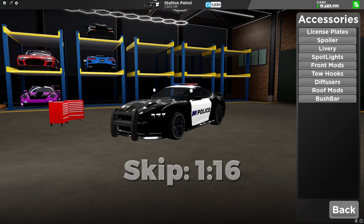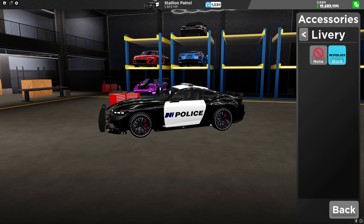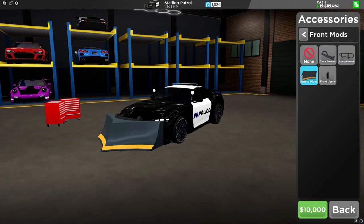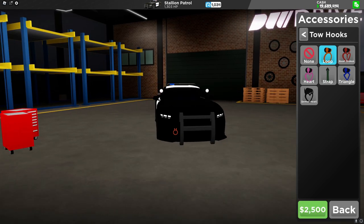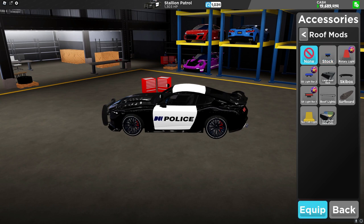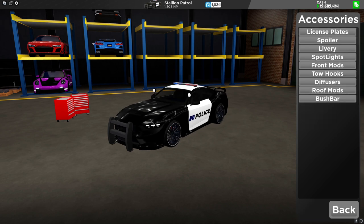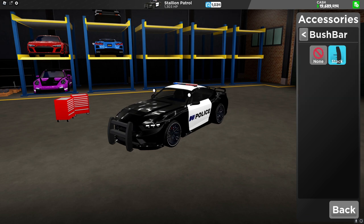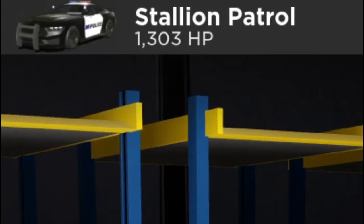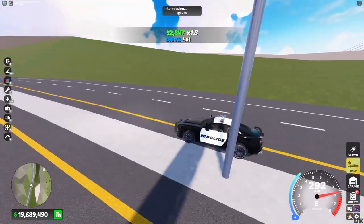Here are the customizations for it. It doesn't seem like there are too many customizations on this car, and at max it has a score of 1034 and a horsepower of 1303. This police car is able to get around 330 miles per hour and it seems pretty quick, so making this lower than 1000 score might actually be pretty good in that restriction.